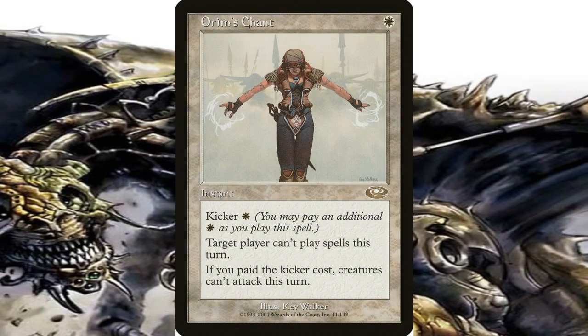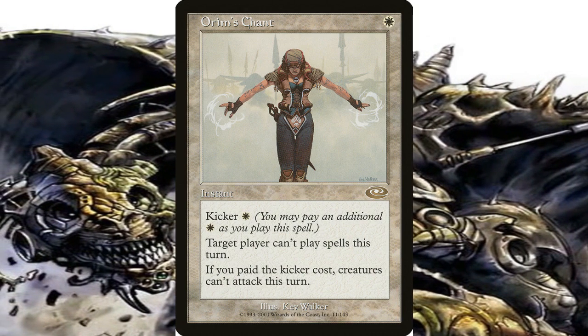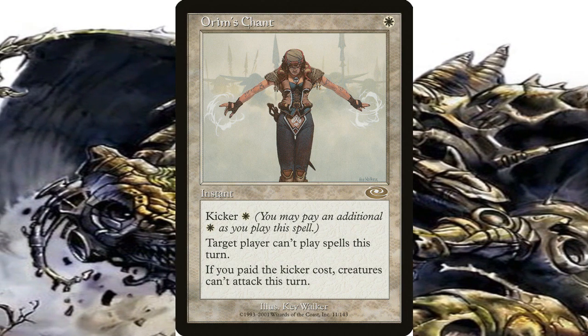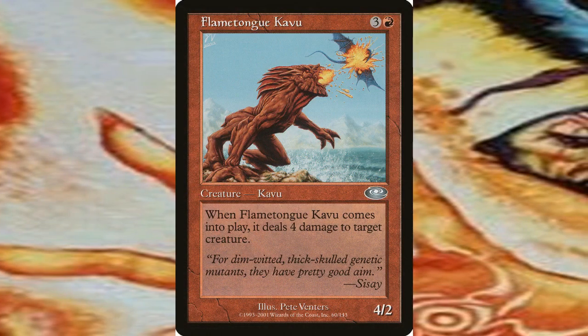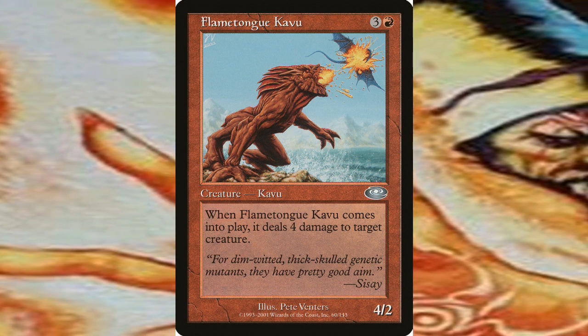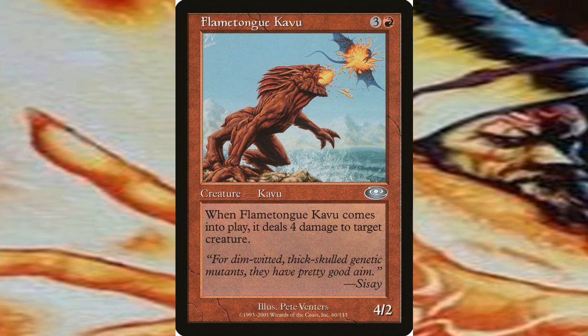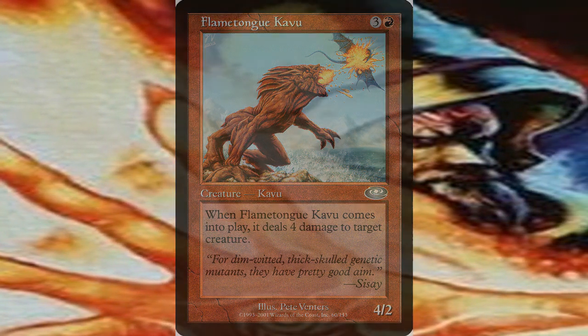Words of War was a white instant spell with a white kicker cost. It prevented a target player from casting spells that turn, and if the kicker was paid for, creatures could attack that turn as well. This card would see more play with the release of the set Mirrodin. Flametongue Kavu is a 4/2 red creature that deals four damage to any creature when it comes into play, for a casting cost of four converted mana. This was mostly used with the gating creatures such as Horned Kavu and Shivan Wurm.